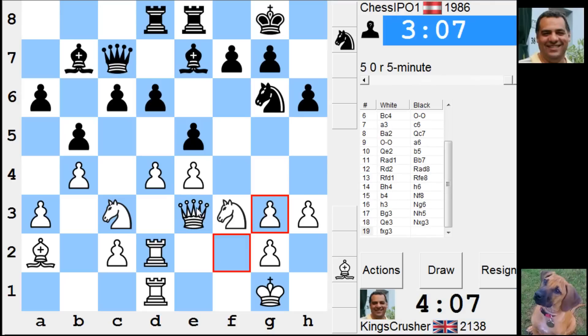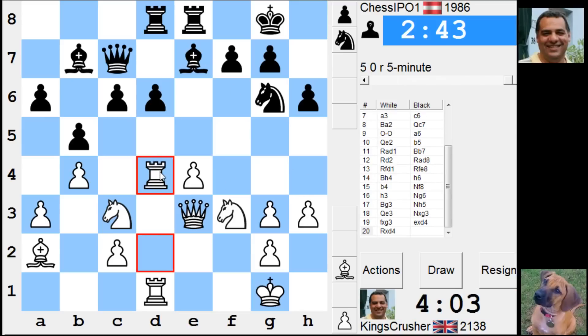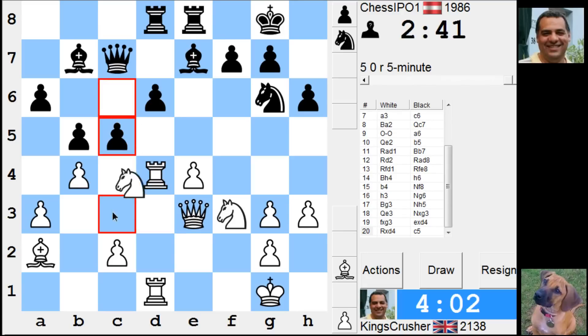It's looking grim now. But he has actually fixed my f4 — on the good news part of this. That f-file actually could have dynamic potential. So maybe h4, rook f1 — switch the rooks to the f-file. Possibly I'll have to play h4 so I can take with the knight without bishop g5. Knight d5.